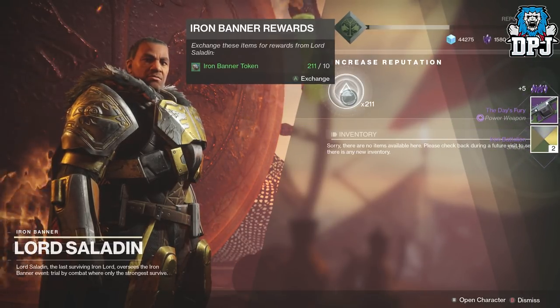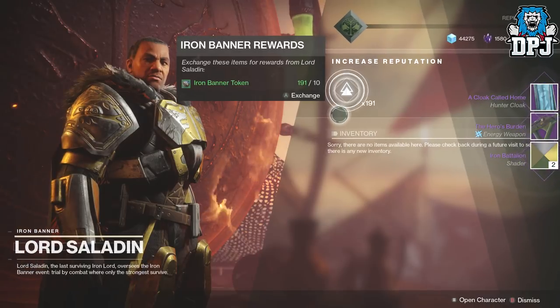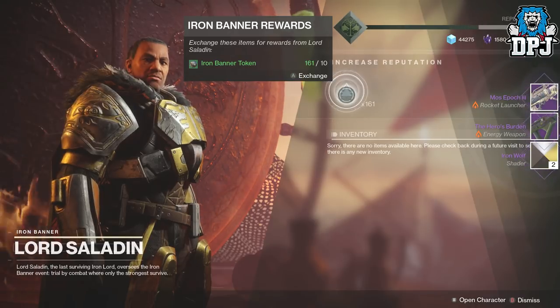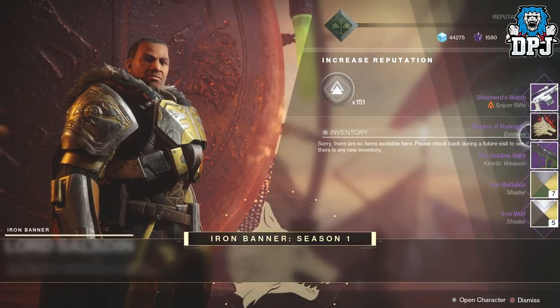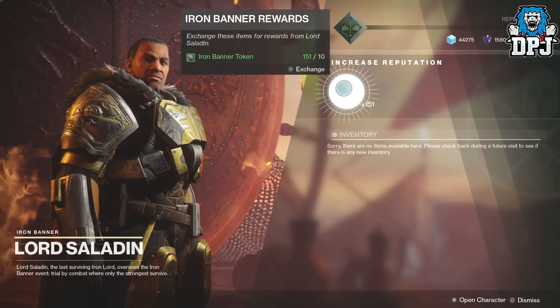Come on, game, stop giving me the same junk! I got the Hero's Burden, which looks like the SMG — a cloak called Home too. I want the auto rifle as well, that's another thing I want. Then the Guiding Sight and the Shares of Rudder Gas Embassy. That means I've opened 10 packages.